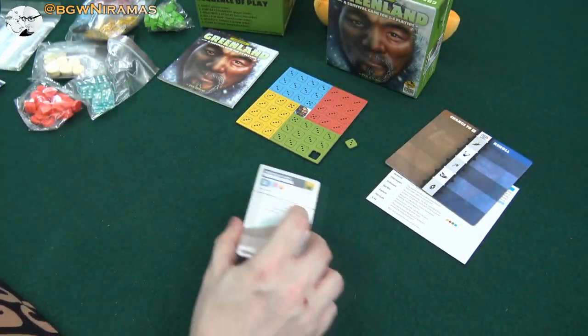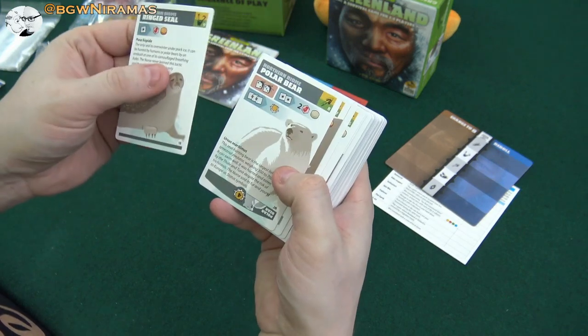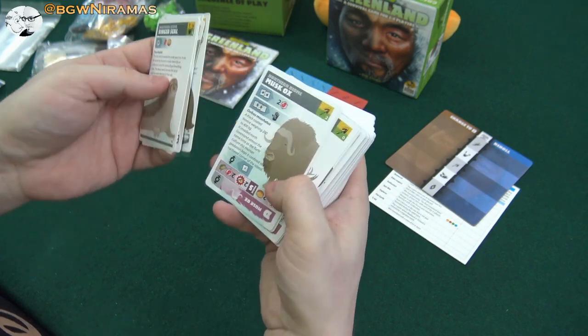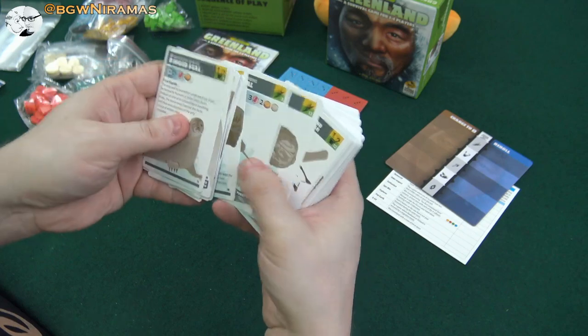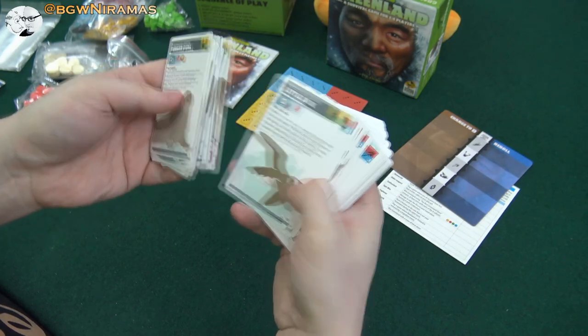Let's take a look at the cards. We have a ringed seal, polar bear — Racco likes polar bears — whale and arctic cod, Walrus. I guess we can hunt these animals basically. Here's a harpoon, here's a bow. And a dog there.